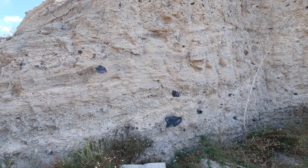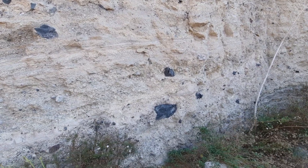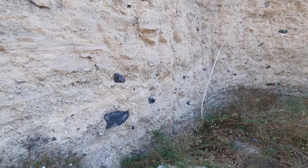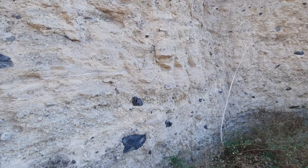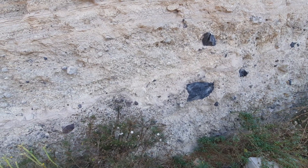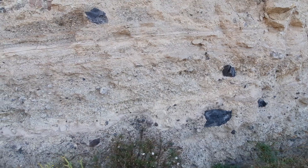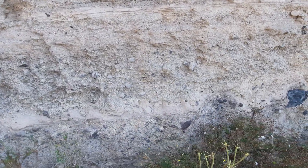Typical for phreatomagmatism, it throws out these large blocks and they're very angular — so they're ripped to shreds — and you see some of these black blocks here. This is all the basaltic material that got caught up in the eruption. Typically for phreatomagmatic eruptions there's also this kind of wobbliness of the deposits, implying that everything was wet at the time and that things were sagging or sinking into the wet substrate.